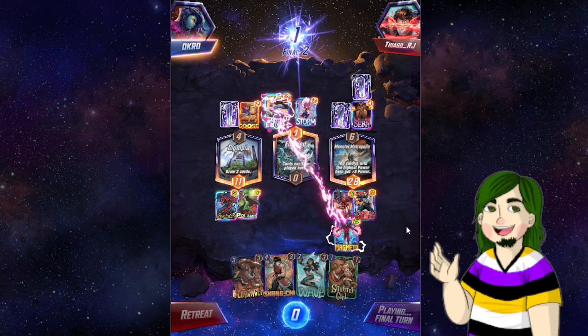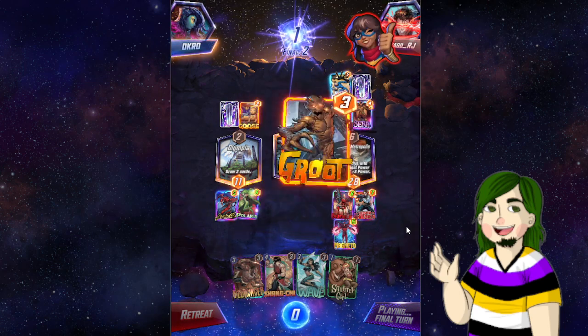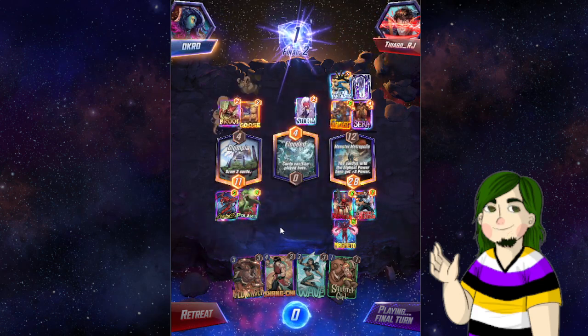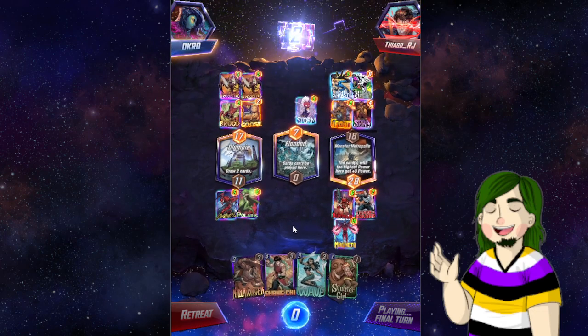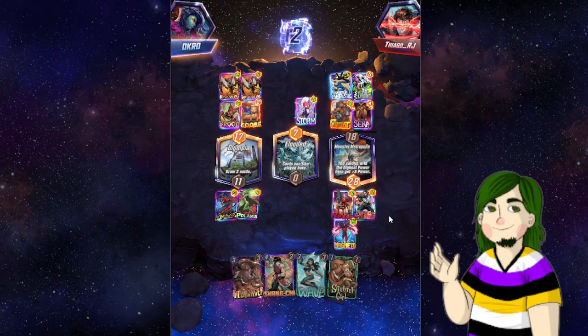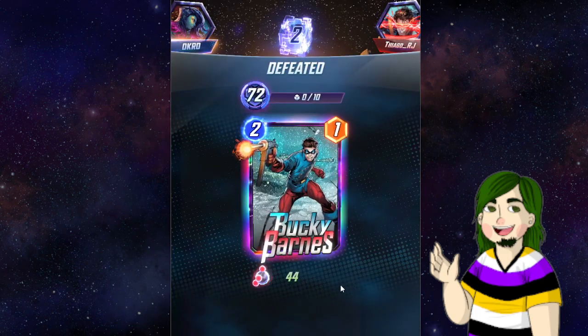Are you kidding me? I'm bamboozled. I'm flummoxed, I swear. You didn't see it — don't BM. You're a dickhead. You didn't snap either — you didn't think you won that. Shut up. I don't know if Wave would have been better. We didn't draw Death so Wave wouldn't have been better — I don't know if that's true. Because they would have had the cost reduction, so they could still play under Goose.